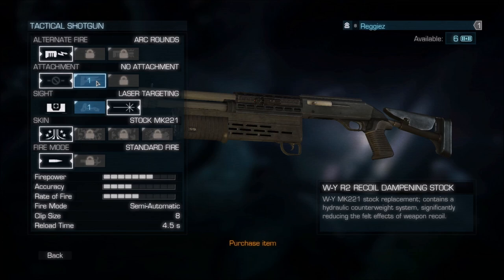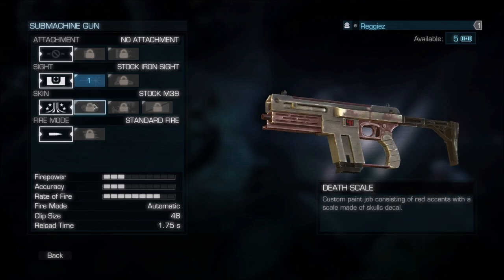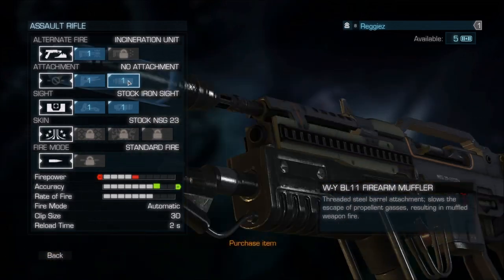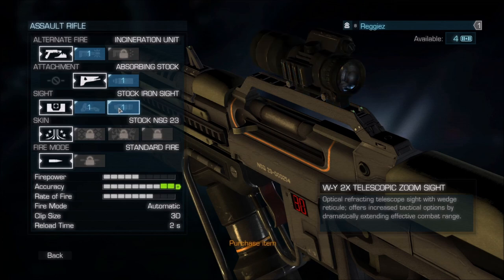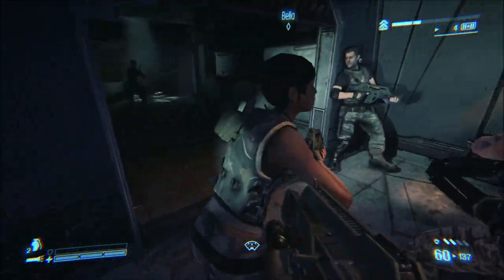This might be interesting — WYR2 recoil dampening stock. Stock replacement contains a hydraulic counterweight system, significantly reducing the felt effect of weapon recoil. That could be nice. Do I even have that? So let's not go with that. Fragmentation rounds. Absorbing stock. Spring-loaded rifle stock — adjustable tension springs, absorbs a significant portion of weapon kick — more control with recoil. Yeah, that's actually pretty good. Let's do that for now.